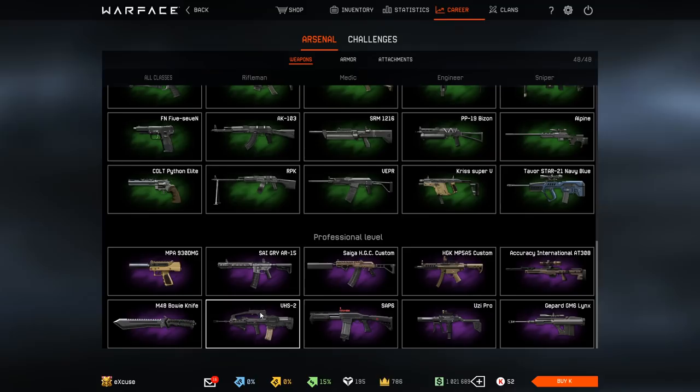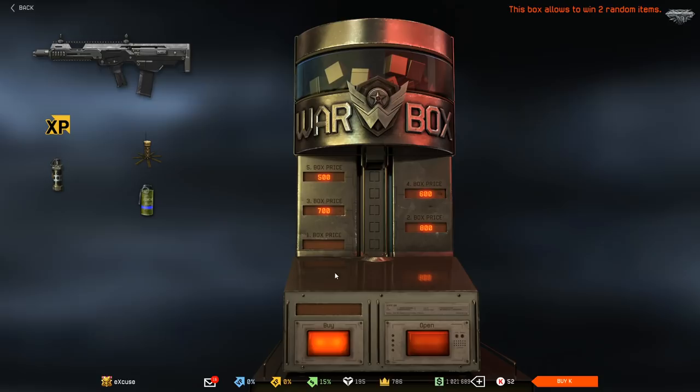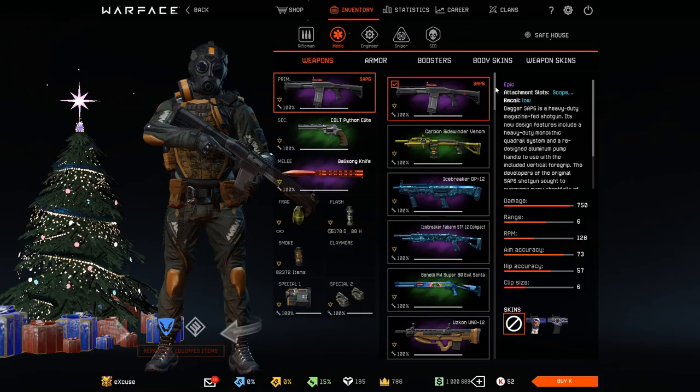The Seagray and the VHS-II are available through Vendor, and you can unlock them by playing a lot and earning Vendor points. The MSPS Radon is available in boxes, and if you're lucky you'll get it permanent — I've only got it for about 500 days so far. But by spending a few Warface dollars, you can easily get it for a few days if you're lucky.